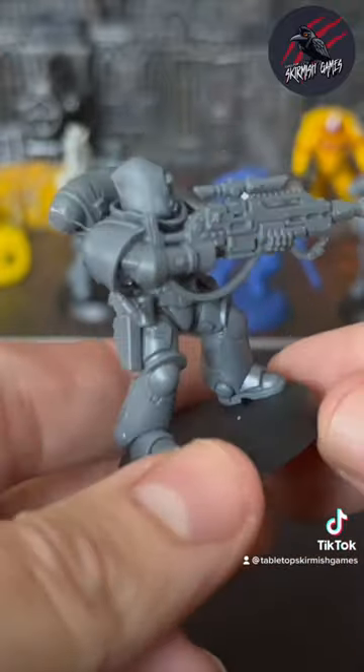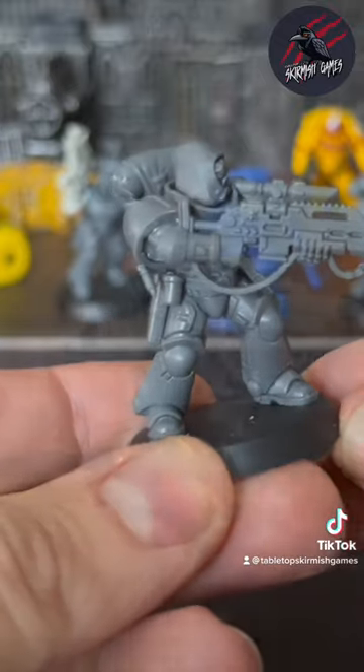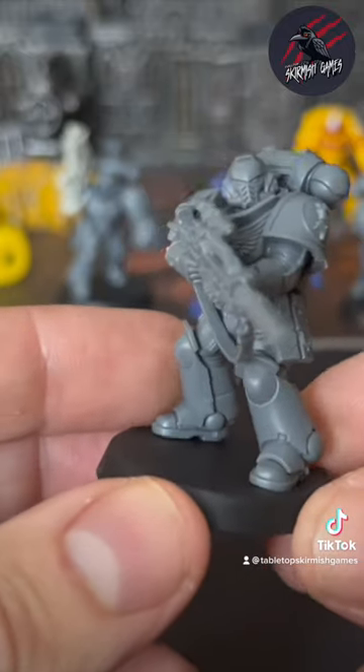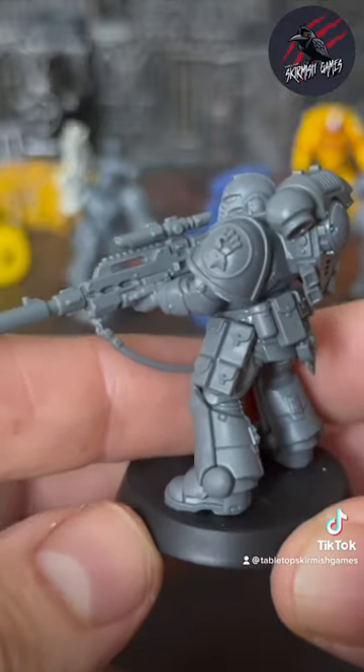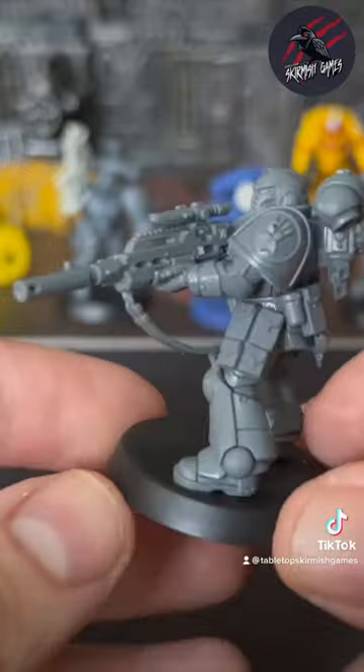They're going to be at the back of the battlefield on some high ground in cover with their heavy weapons. They can't move and shoot, so that's really important. They'll be covering the mid-range gunner and warrior, and also the ones pushing forward — the sergeant and the assault intercessor grenadier — while taking out some of the big, strong opponents too.